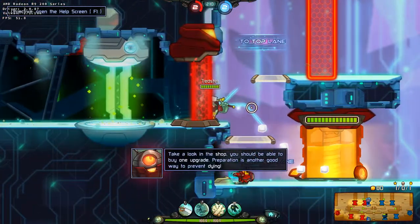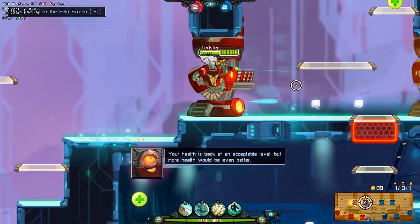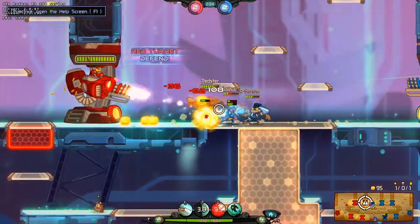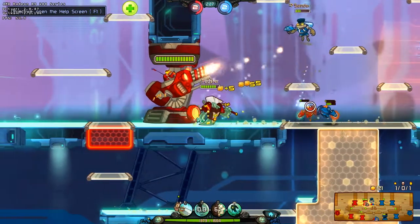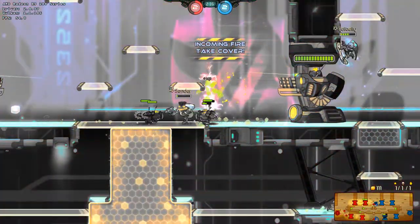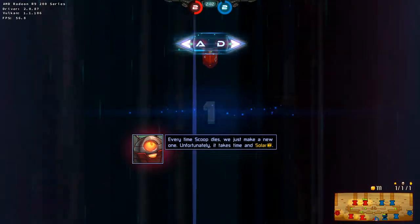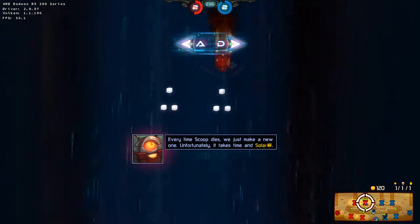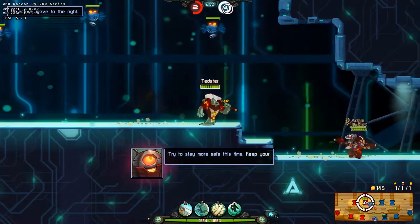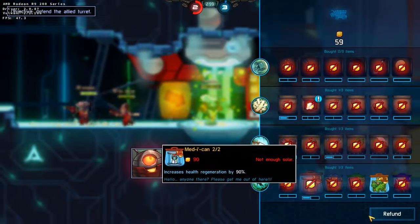Preparation is a good way to prevent dying. Your health is back at an acceptable level, but more health would be even better — it's a great way to prevent dying. Every time Scoop dies, we just make a new one. Unfortunately, it takes time and solar. But you'll be back soon! Try to stay more safe this time — keeping your health topped up is the key to success!